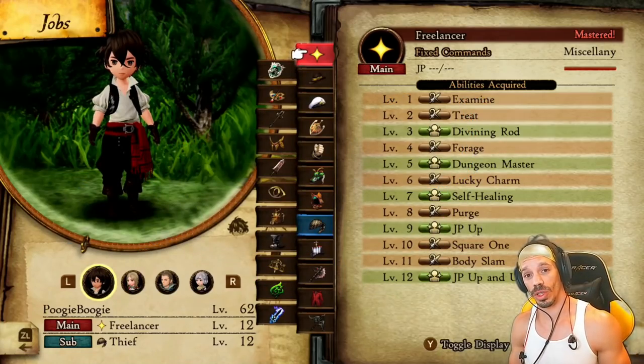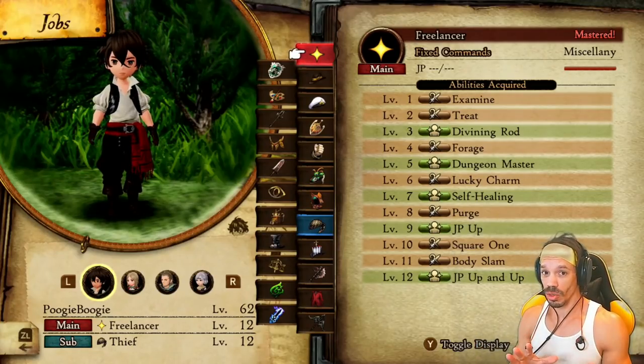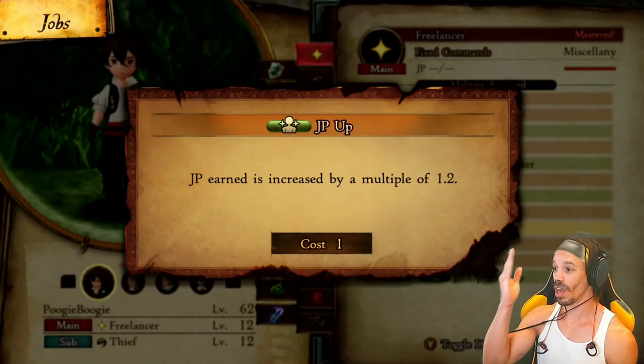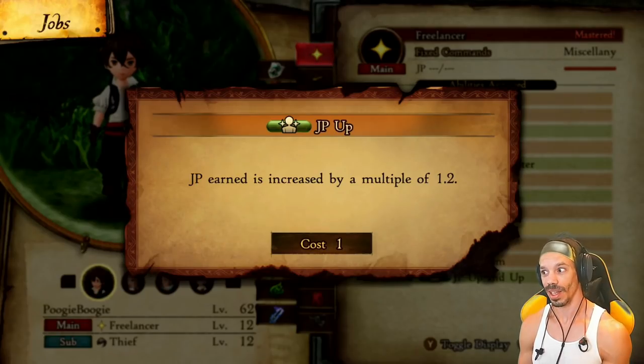First off, to be the most efficient with this strategy, you want to have Freelancer already mastered. But if you don't, that's okay — the strategy still works, it's just more efficient if you have this class already mastered. The reason why is because Freelancer comes with the passive ability JP Up. JP earned is increased by a multiple of 1.2 — that's an increase of 20%, which is a lot.